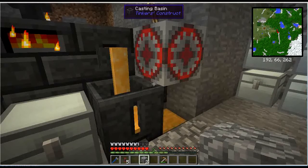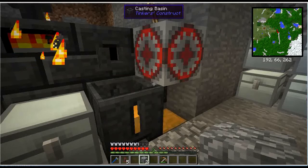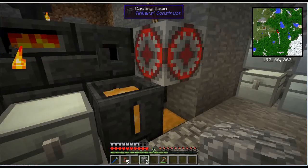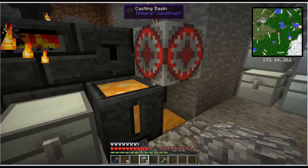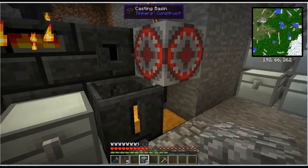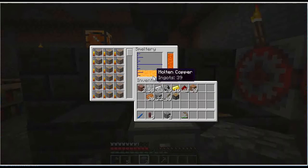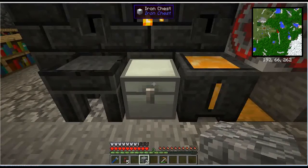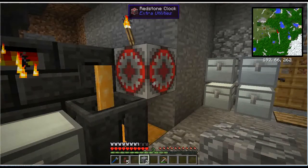There's another Tinker's Construct block called clear glass. Clear glass has what's called connected textures — if you put clear glass blocks next to each other, instead of looking like two separate blocks it ends up looking like one clear piece of glass, which is really nice. We're definitely going to move out of this hole in the ground at some point. You can actually just put sand right into the smeltery — it'll melt up into molten glass, and then you can pour it into the casting basin. One piece of sand gets you one piece of clear glass.